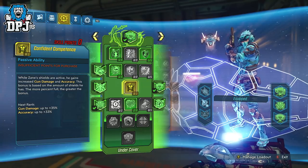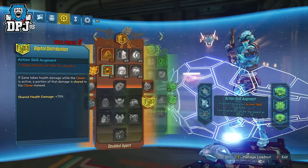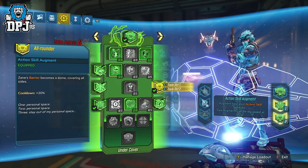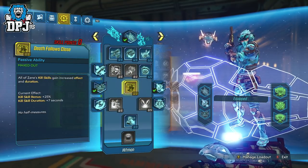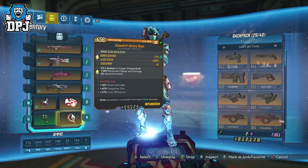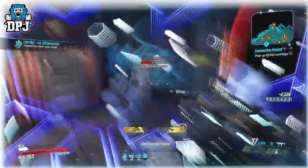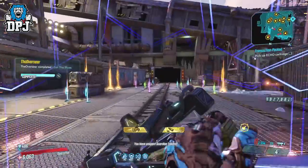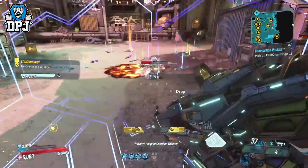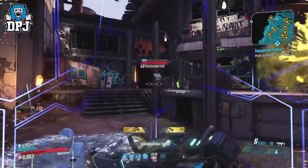That's why I've applied 3 points into Good Misfortune. Under Barrier tree: 5 points into Adrenaline, 5 points into Ready for Action — important as the quicker you regen those shields the quicker you can slide into enemies getting the benefits of that shield. 5 points into Brain Freeze and 2 points into Best Served Cold. I could have added more here but we're getting more than enough cryo damage elsewhere. Actually only selecting 1 point here is the right call, then selecting Confident Competence. Action skill slot 2 using Barrier with Retaliation and All-Rounder augments, plus Sentinel with Bad Dolls and Static Field.